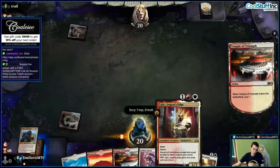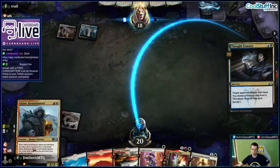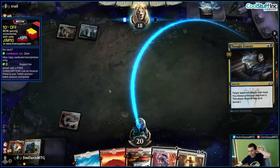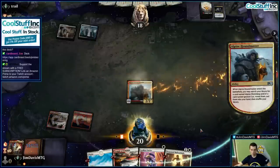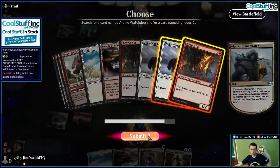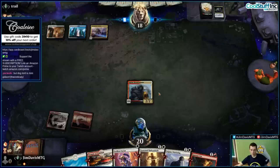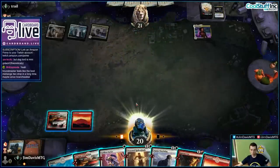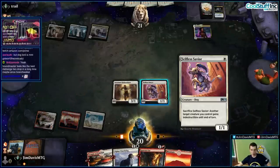I'll play Triumph here — that's a good draw. Houndmasters are so good in grindy matchups. We're gonna Seasoned Hallowblade, probably. Thought Erasure — most important cards on top. So we can Hallowblade or Houndmaster. Hallowblade's terrible against the Faerie, so we're gonna rock the Houndmaster. Aether Gust going to the bin. Interesting. Kaya! I think we're going to Savior and Hollow Blade, even though it's kind of awkward. This defends against the Planeswalker or the Faerie.